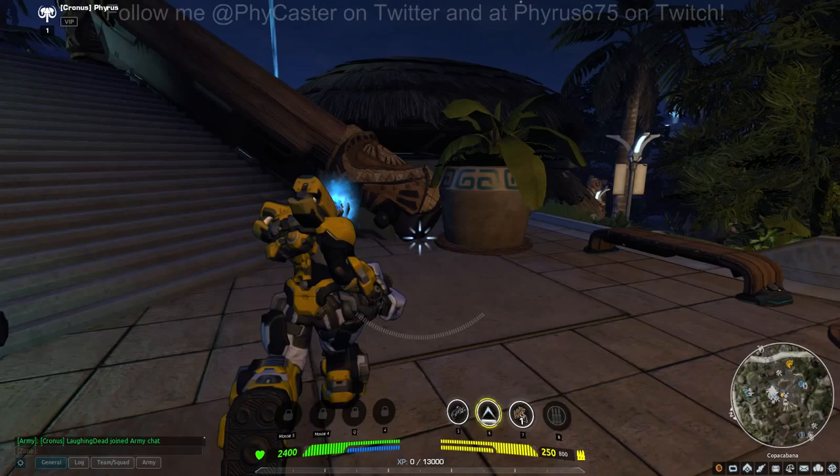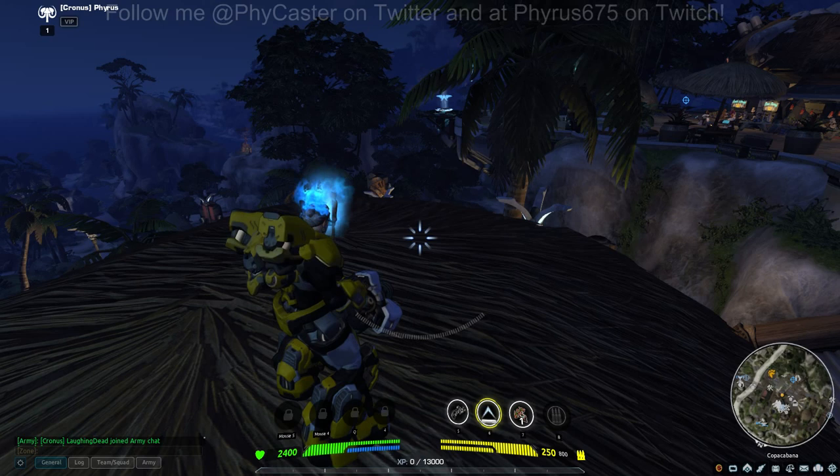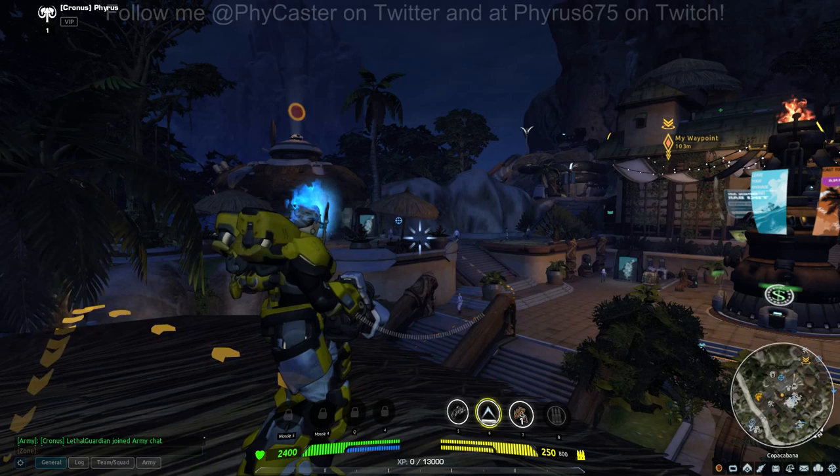When you just start out as a brand new player, there's going to be some guided questing. Basically the game will give you highlighted waypoints — they're going to look something like this yellow marker here. You just follow along the preordained quest line to start.